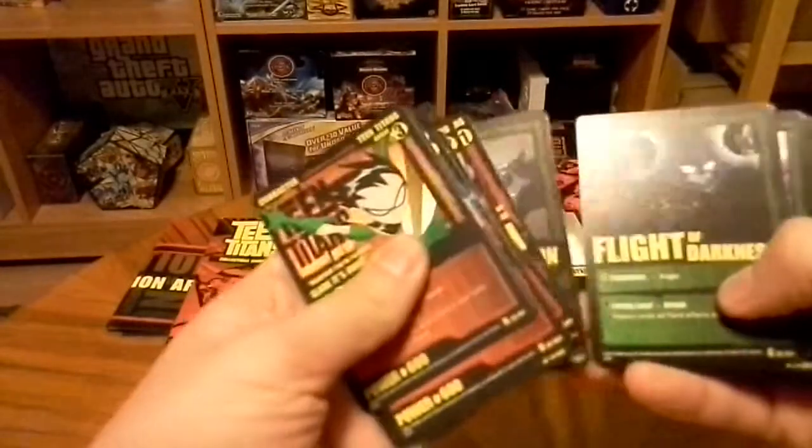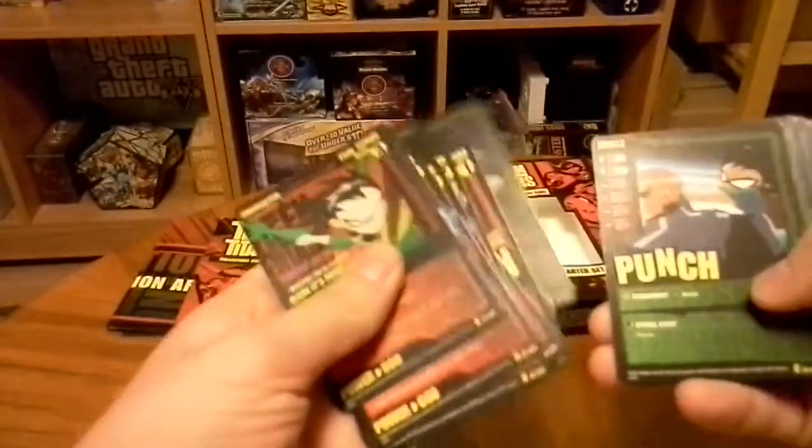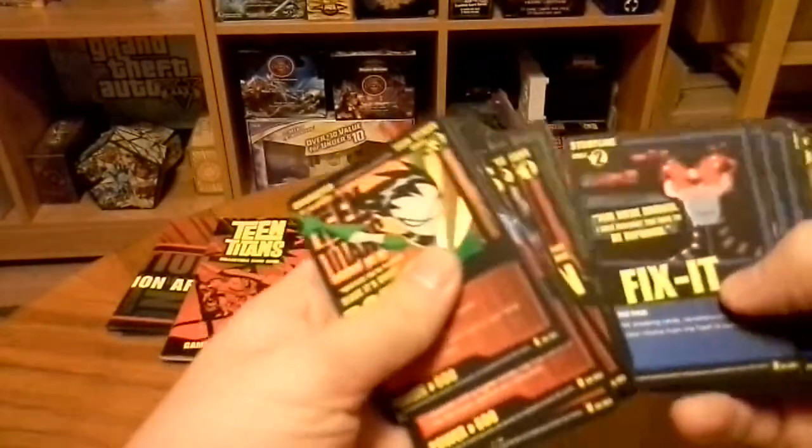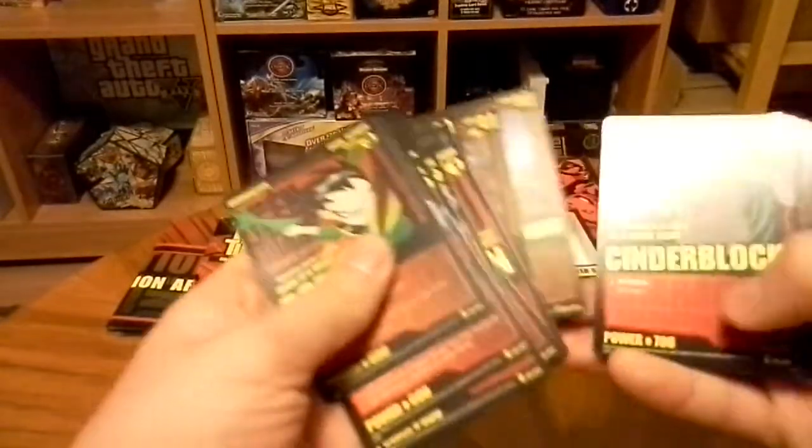Morph Dodge. Rage. Energy Cannon, two. Flight of Darkness, two. Power of Flight, two. Kick, two. Punch, two. Fix It. Will You Shut Up, two. City Streets. Pizza Shop. Titans Tower, two.